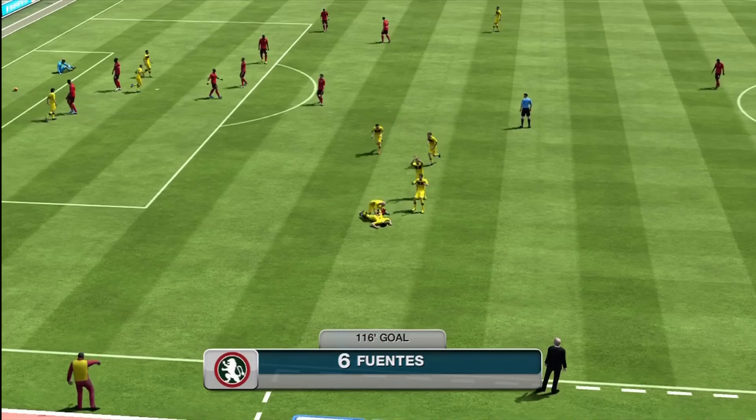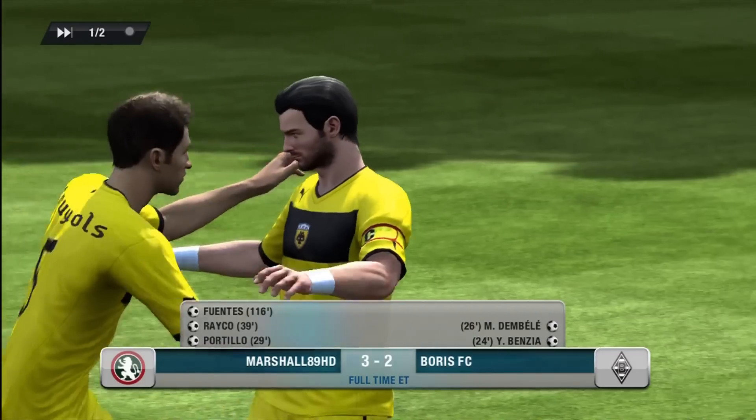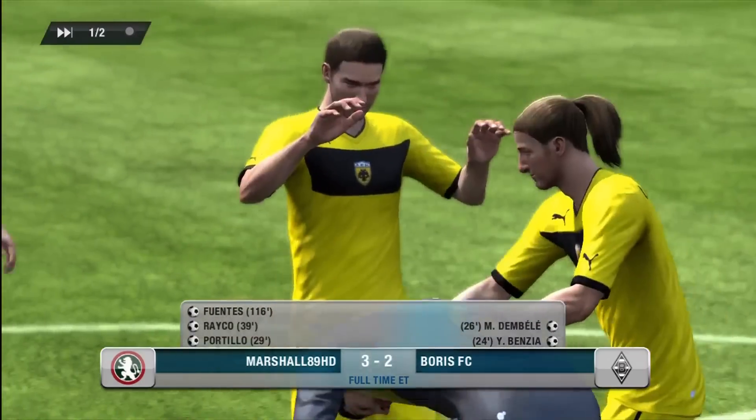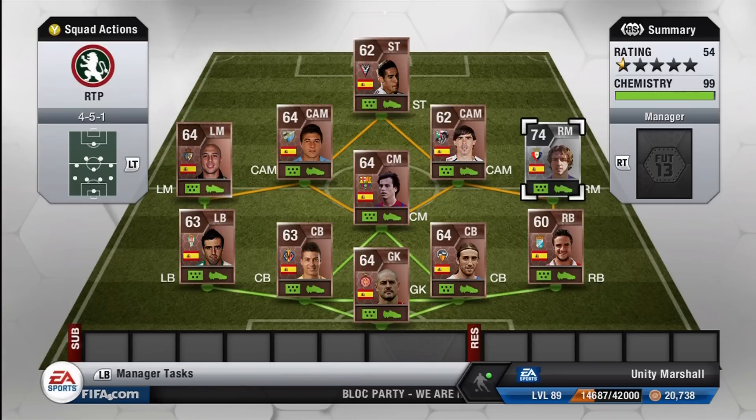Fuentes had other ideas — a great strike right into the top corner to win the game. A great way to kick off this series with a win, defending some pretty decent counter-attacks after that. It's a 3-2 win with a 116th minute winner — great start. The player I'll be upgrading is Alvaro Rey; I didn't really like him in the game. His replacement is Cece, who will play his first game in the next episode. I'll look to get episodes out on Monday, Wednesday and Friday. Drop a like if you enjoyed and I'll see you next time.